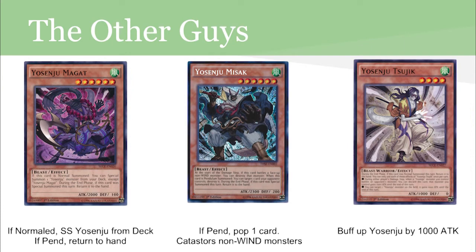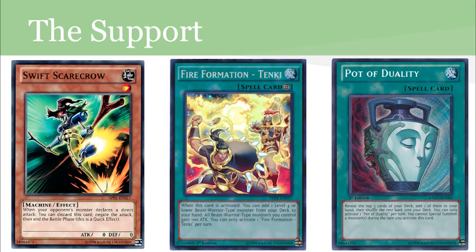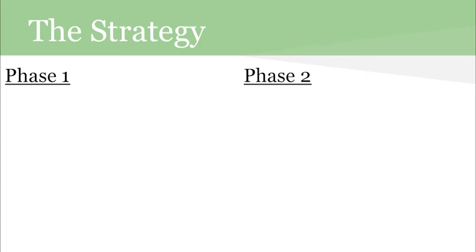Here are the other guys who add an aggressive edge to the deck. You probably won't see too many of them as they are just win-more cards. For the support, this deck leaves an empty field at the end of each turn, so you'll need to guard yourself from the OTK with Swift Scarecrow or Battle Fader if you don't run Vanity's Emptiness. Tanki and Duality will add consistency to your deck. Everything else is pretty much going to be stun traps, battle traps, and one-ofs.